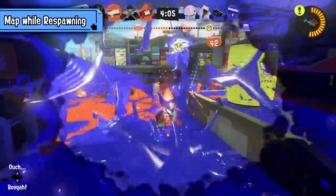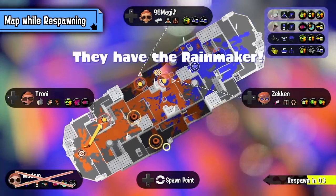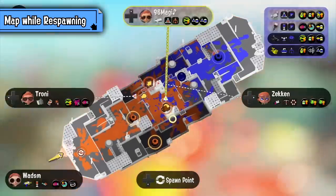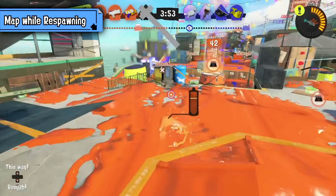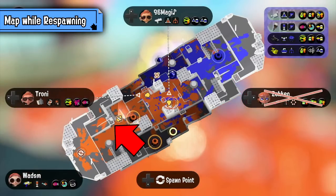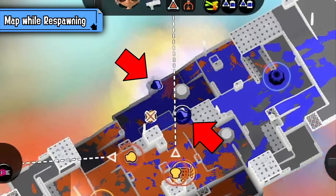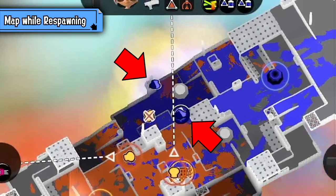Having mastered the beginner's level brings us to the intermediate level: using the map each time you die, respawn, and get back into the fight. While being dead you don't have much to do anyway, so why not take a good look at the map to plan your re-approach? You can ask yourself: is it safe to superjump, and if yes, where to jump to? If not, which path should I take while rolling back into battle? You can see enemies who stepped into your ink or took at least 0.1 damage, visible on the map for several seconds, so you can locate where the danger is coming from.